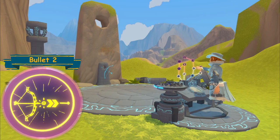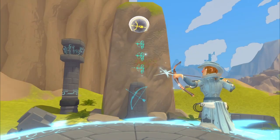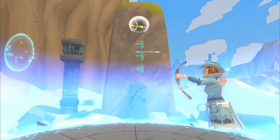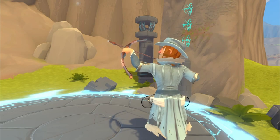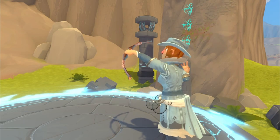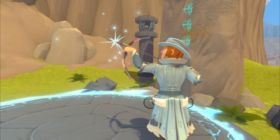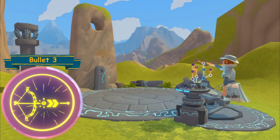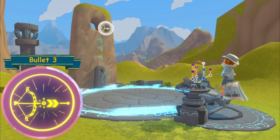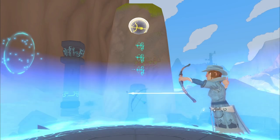Bullet Two increases the damage done by the Bullet skill even more. Bullet Three also increases the damage done by the Bullet skill.